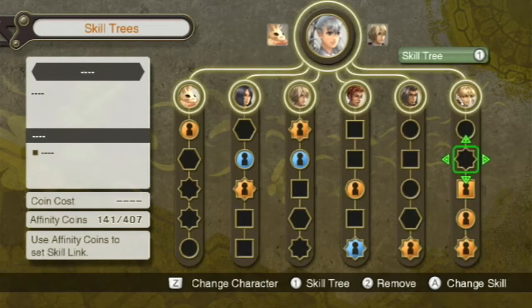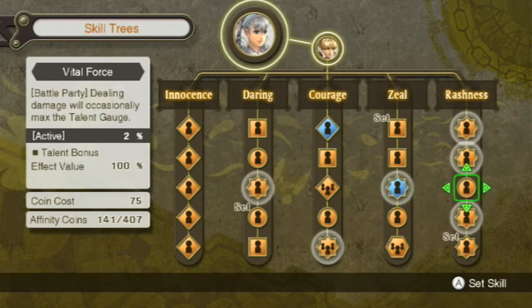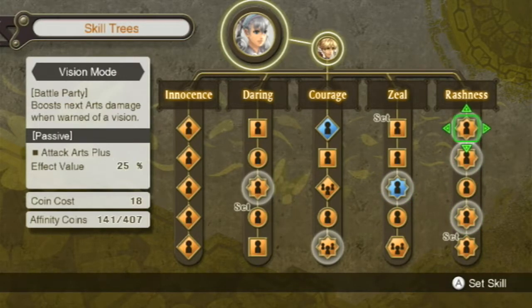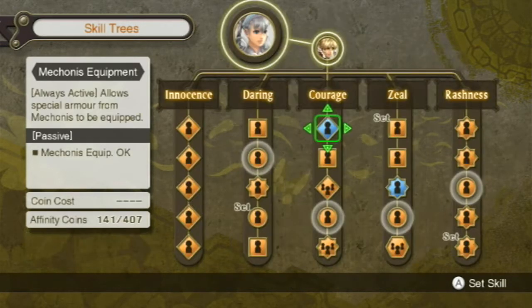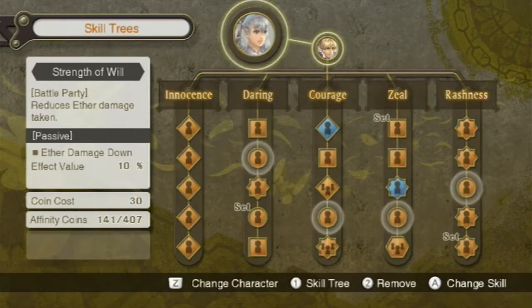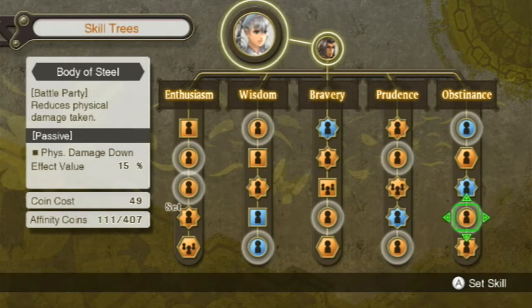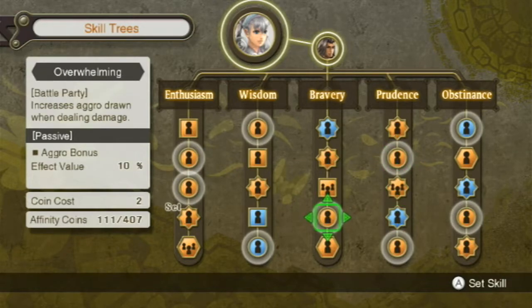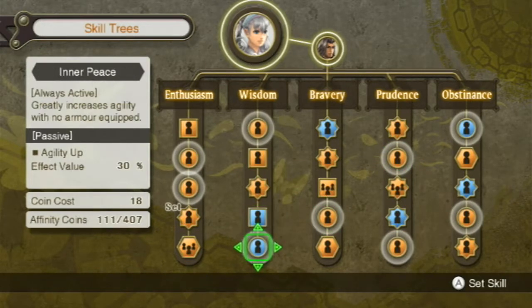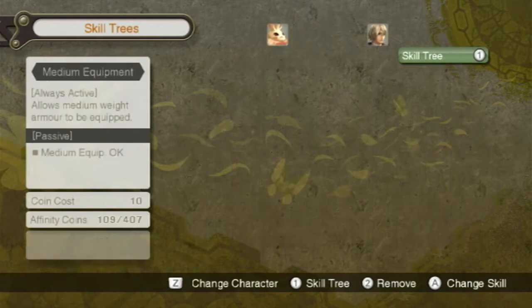Yeah, that's gonna be really nice on her because she spams the talent art. Physical damage taken down. Movement speed. Increases damage of critical hits; reduces ether damage taken — that sounds good. Weight — reduces physical damage taken.